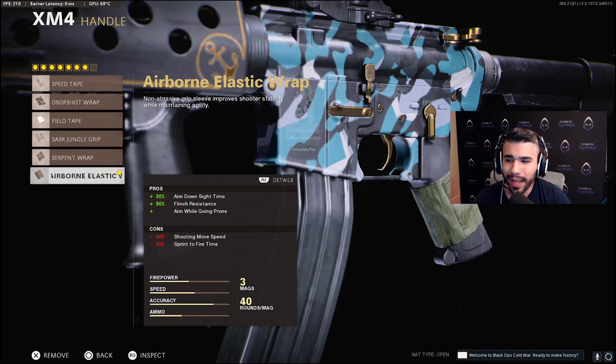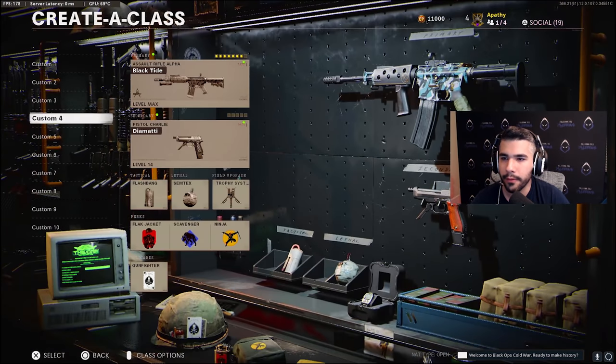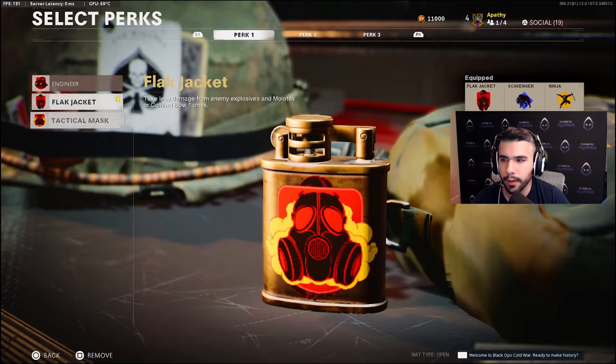For the handle, we've got the airborne elastic wrap — a must on every weapon. For stock, we've got the raider pad. On ARs it's even better than on subs; 40% aim walking movement speed instead of 10%. This game is pre-aim heavy, so that walking movement speed while aiming is really nice. The second M4 class is the same but with tack mask instead of flak jacket.